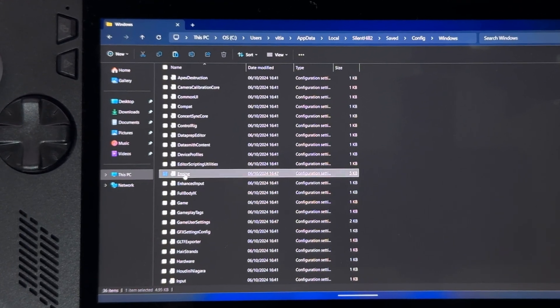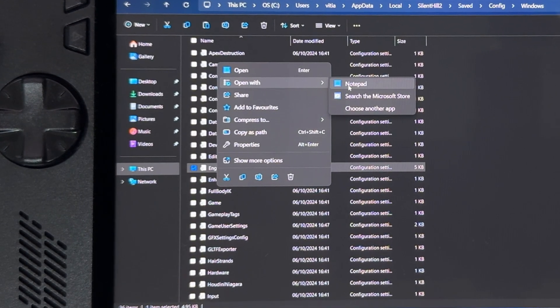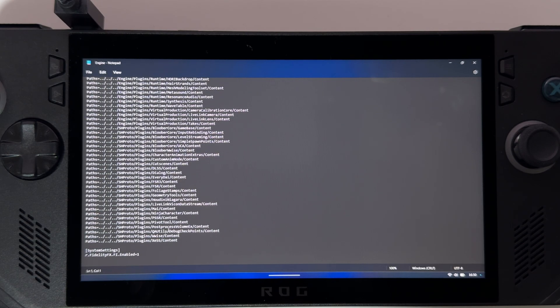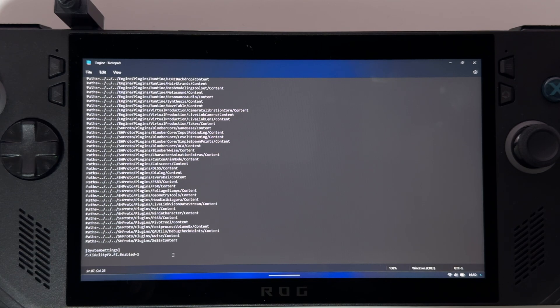Make sure this file has the gear icon next to it, then just open it with Notepad. You will see lots of different commands inside this file — don't touch them at all. The only thing you need to add is in the brackets [SystemSettings] and below: r.FidelityFX.FI.Enabled=1. I will also keep it in the description of the video so you can just copy it to your engine INI file.